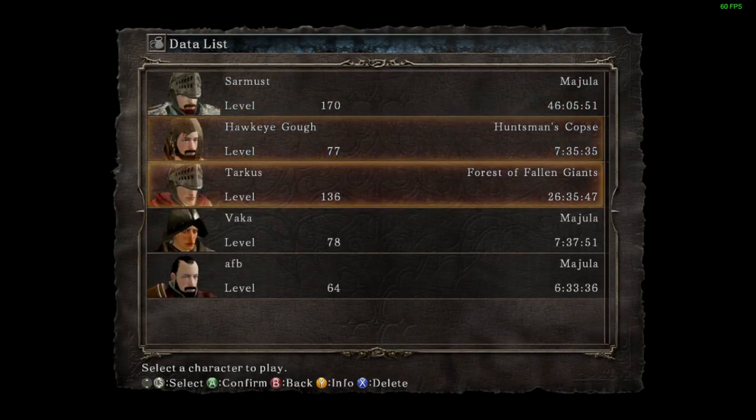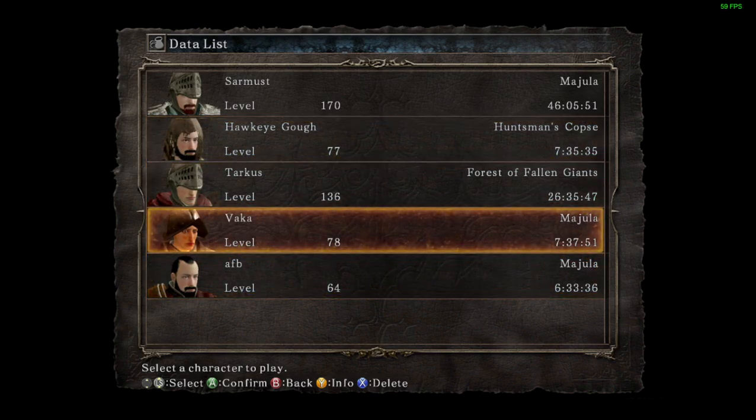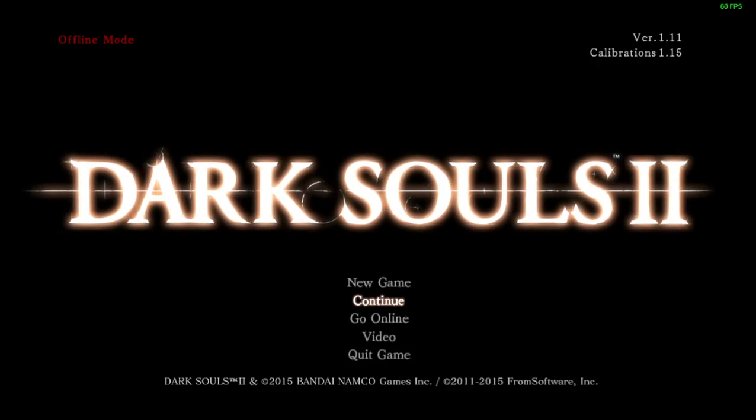In the main menu you have New Game and Continue, which opens up all your saves. These top three are probably from the first year of the game being out, me playing over about a year or so, and these last two are from the past couple of weeks. We'll probably load one in a second. Go Online — I'm going to stick offline for this review.